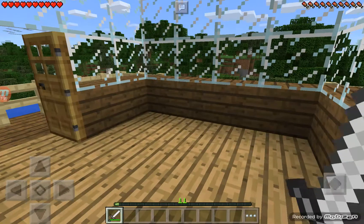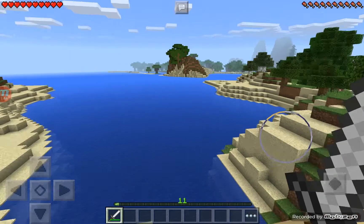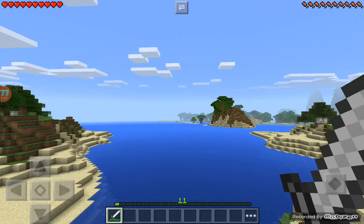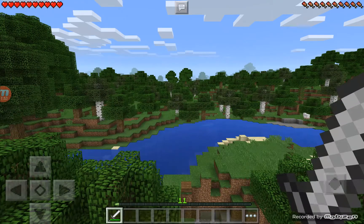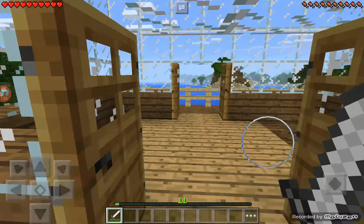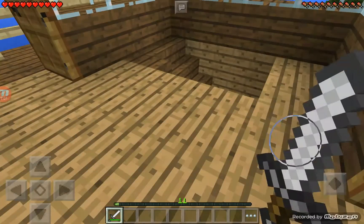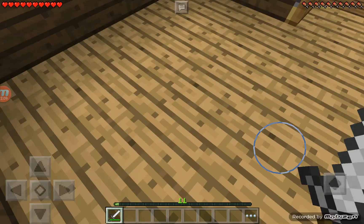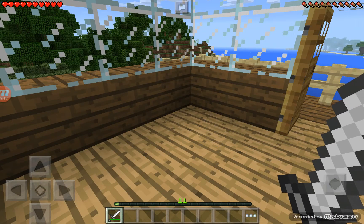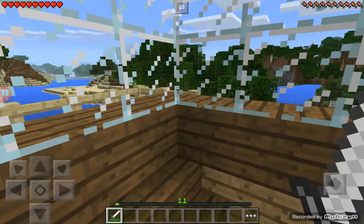This is a small house but quite tall. Let's go upstairs — the middle floor is where my bed is, so nothing to see here. The top half has two balconies: one facing the sea and the mountains, and the other facing the river and the forest. This is where my brewing stand and enchanting table will be once I get them — right at the top. The whole roof is just glass.